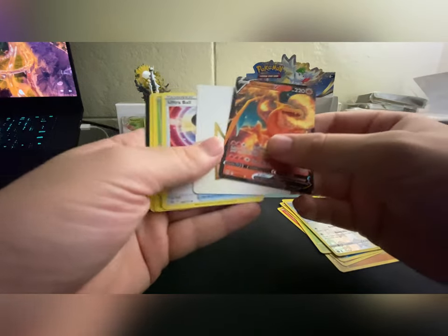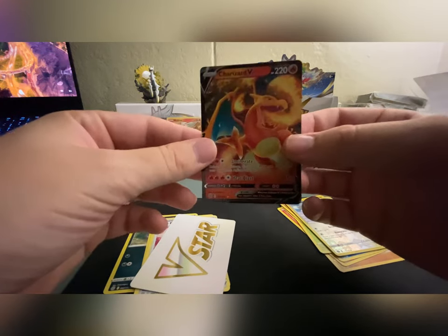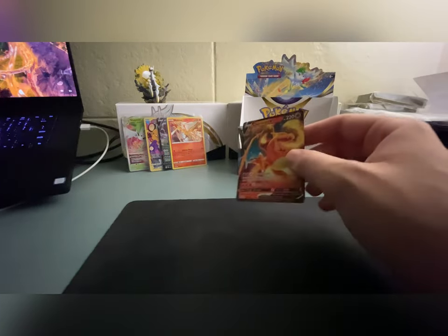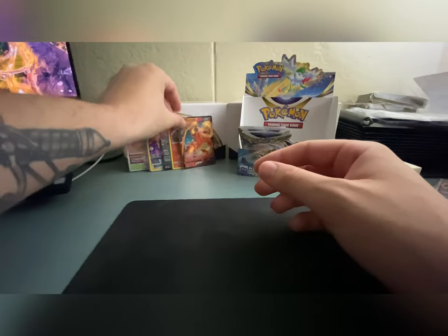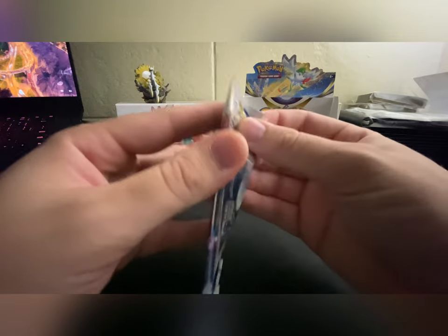There we go — I guess if we're gonna get a V card, Charizard V is not a bad one to get by any means. That is definitely probably our best hit of the box. I think Charizard would definitely have to be our best hit so far. Charizard V — okay, you know what, I can at least tell my wife that I pulled a Charizard in this video.